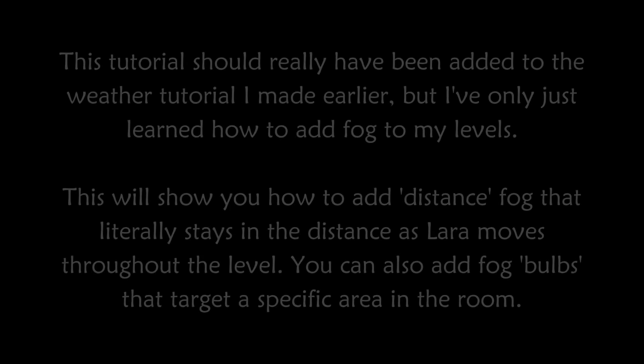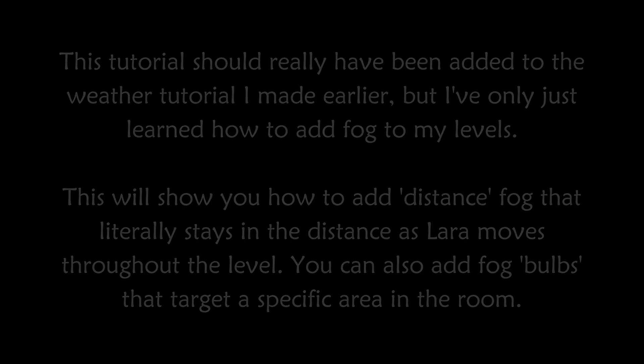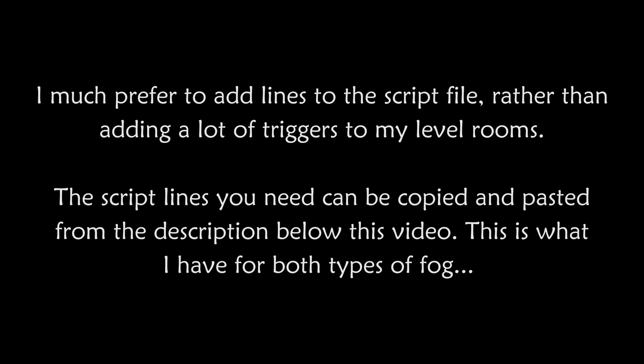This tutorial should really have been added to the weather tutorial I made earlier, but I've only just learned how to add fog to my levels. This will show you how to add distance fog that literally stays in the distance as Lara moves throughout the level. You can also add fog bulbs that target a specific area in the room. I much prefer to add lines to the script file rather than adding a lot of triggers to my level rooms. The script lines you need can be copied and pasted from the description below this video.